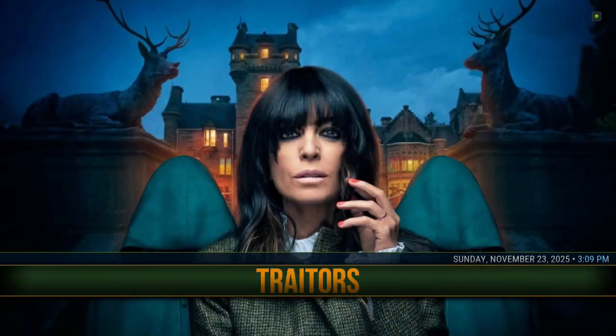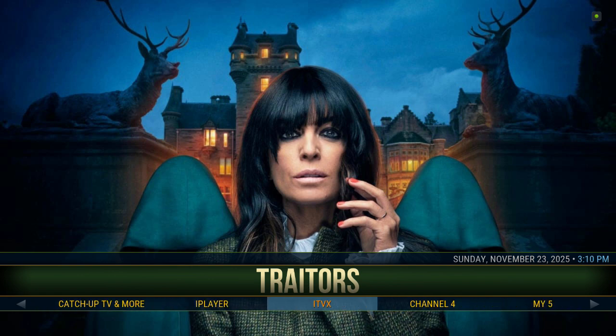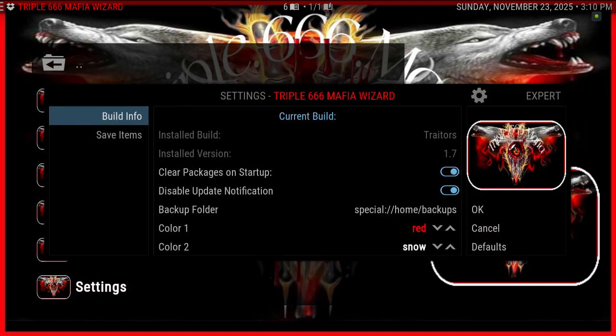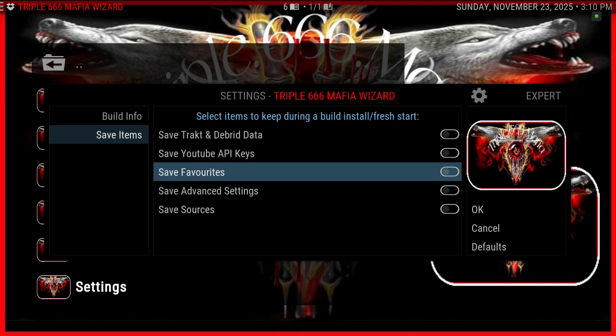All you need to do is go to the wizard — in this case it's the Triple Six Six Six Mafia wizard. Click on that, go to Settings, see Saved Items, and all you need to do is go to Save Favorites and click on that. This also works with debrid as well if you have debrid.